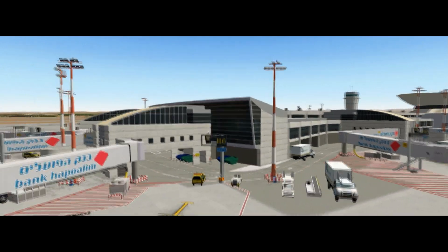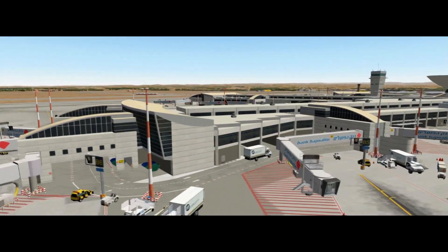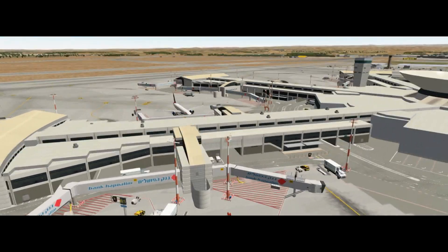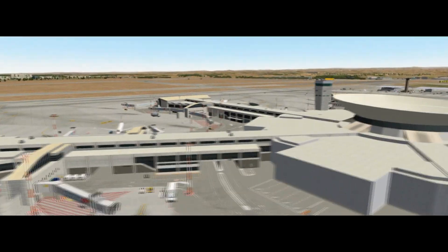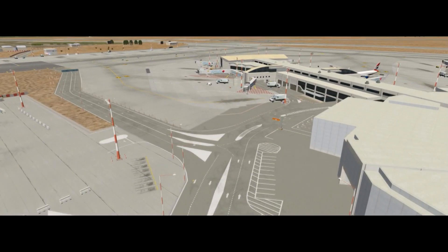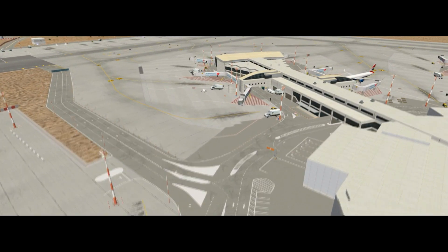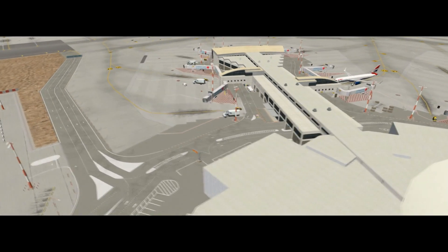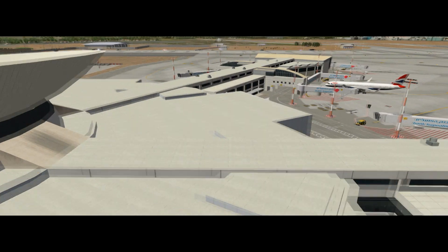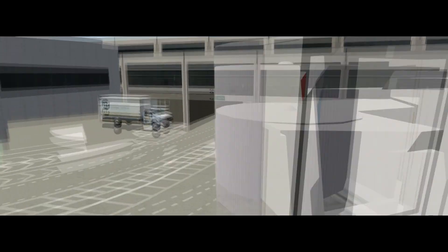We'll just have a look at the main terminal. There is really only one main structure here, which is this large three-armed terminal, as you can see. And the guys from the IXP team have done a sterling job on this. The ground markings are absolutely superb. Brilliant stuff. The moving vehicles actually go through tunnels and come out the other side and all the rest of it. So they've done a really bang-up job here.